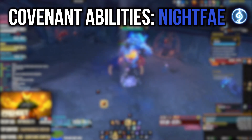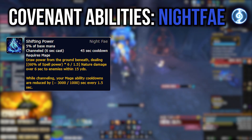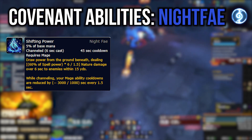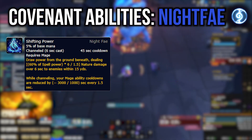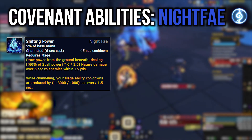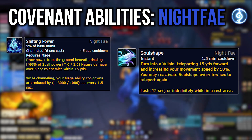Moving on to Night Fae — this is my personal favorite, and happily the sims agree that Night Fae is the best. The ability you get is called Shifting Power. It's a four-second channel where each second deals a burst of AoE damage to enemies within 15 yards, and it reduces the cooldown of all your mage abilities by 12 seconds over that channel. So over four seconds, Meteor, Blink, Fire Blast, Phoenix Flames, and Combustion all get reduced. It's also reduced by Haste, so the more Haste you have, the faster you channel and regain your cooldowns.